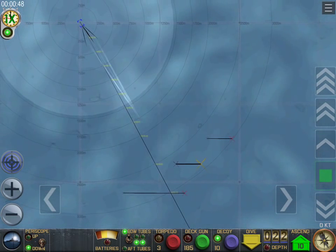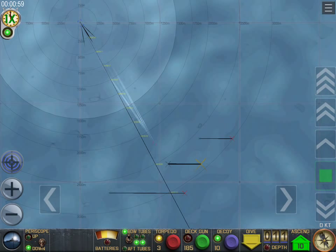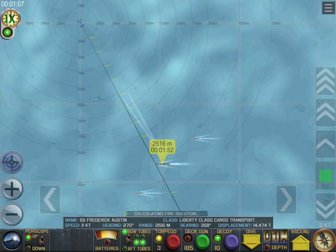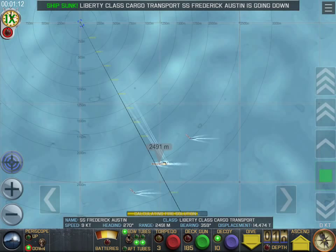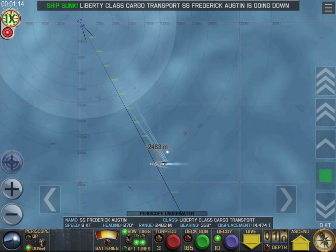Torpedo tracks running there — looks like they're in line, solution looks like it was good. That means the target has not changed speed or direction. Let's have a quick look — poof, two hits, he's going down. Now we need to get down deep underwater before here they come.